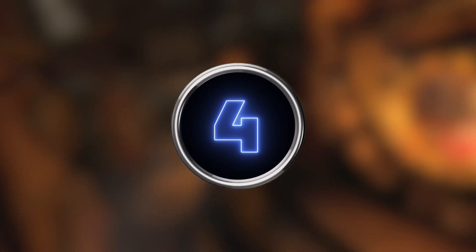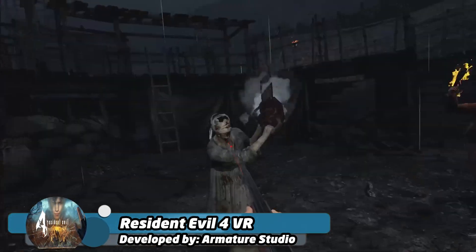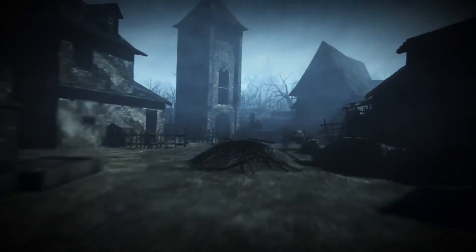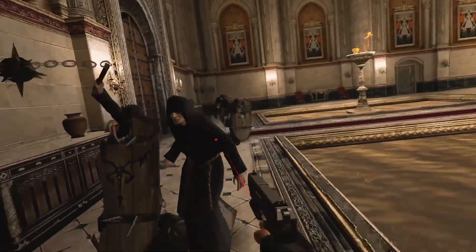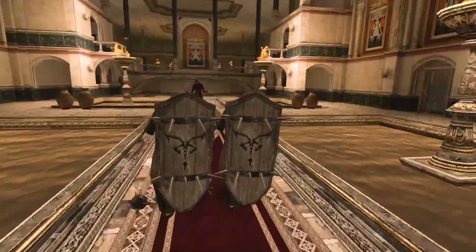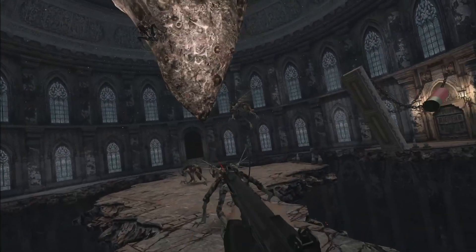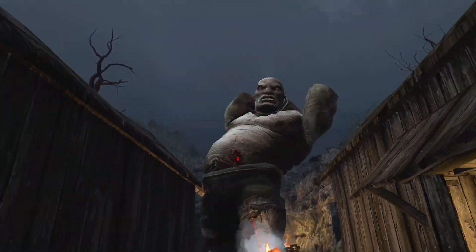Number 4: Resident Evil 4 VR is a re-release of the classic 2005 horror game with added virtual reality support. The game is set in a remote village in Spain, where players take on the role of Leon S. Kennedy, a special agent sent to rescue the president's daughter. The game features intense combat, puzzle solving, and exploration. The VR version offers an even more immersive experience, allowing players to feel like they are truly in the game's terrifying world.